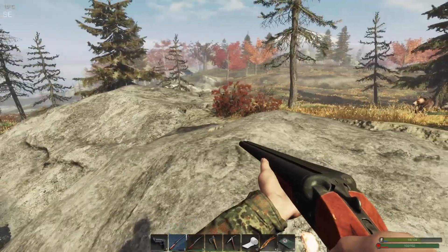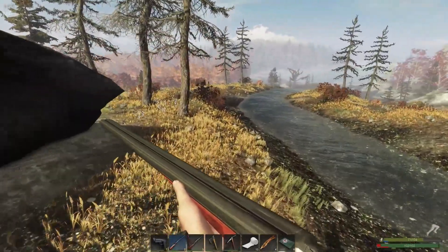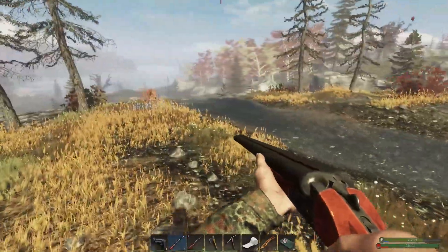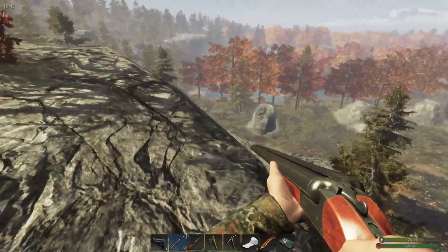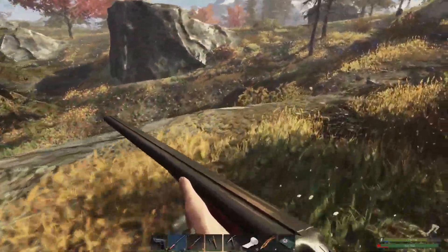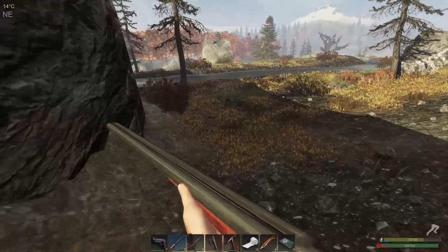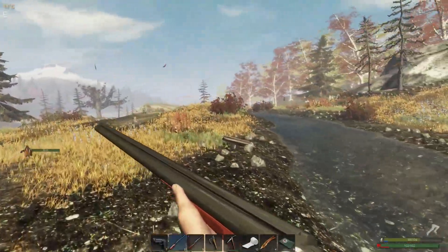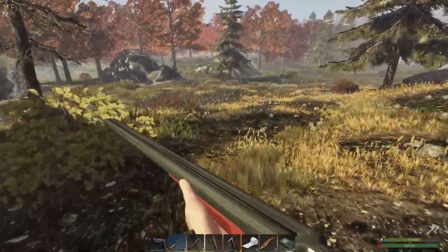Look at all those freaking four-log trees, man! That is a drop and a half. Let's not break our legs — good idea. Pretty sweet base location. Kind of loud but it could be pretty sweet. I'm probably walking past chests as well. My apologies — I'm kind of distracted with cougar hunting.